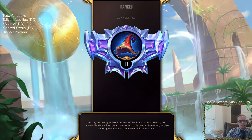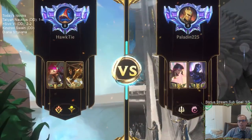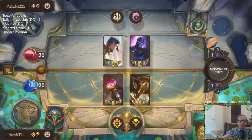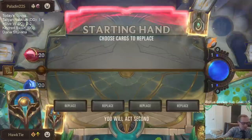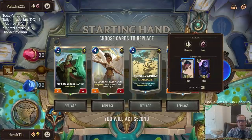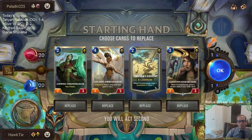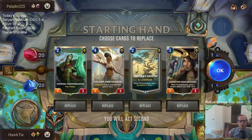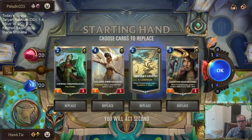Ooh, Fiora/Shen — always tough when you're trying to attack. As I've talked about before with this kind of deck, it's difficult to get through Barrier. Spell Shield and Quick Attack are really good against a lot of spells and stuff, but not good against Barrier — that's the one thing that's not so much.